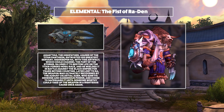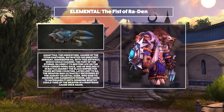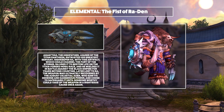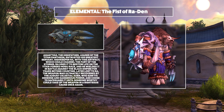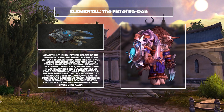Next up, Shamans. Starting off with Elemental and the Fist of Ra Den. This was gifted to the Highkeeper Ra by Amanthul and it was then used to breathe life into the Mogu race. It was later recovered by Juen who I assume will be giving it to us. I really like the look of this fist weapon and shield combination. We've only seen one variation so there's hopefully more to come, but overall I'm very impressed.